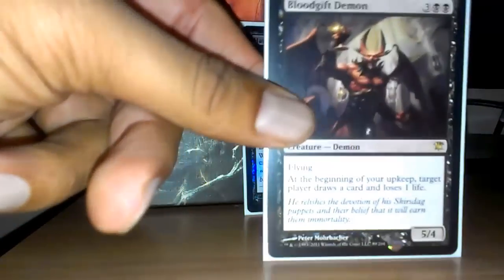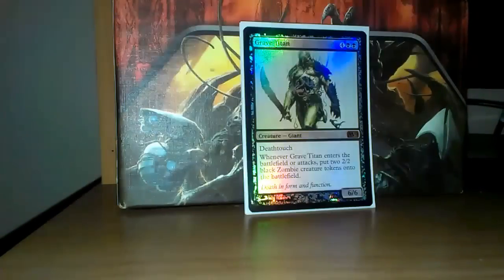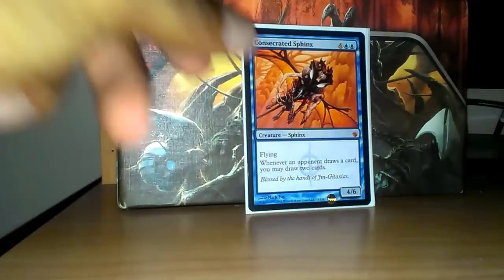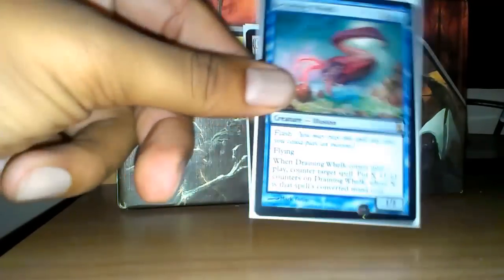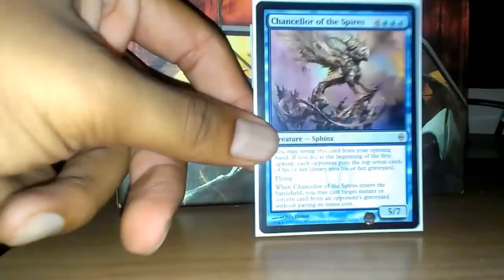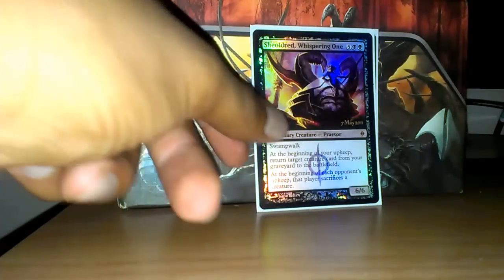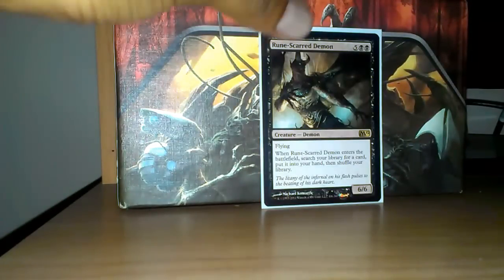Bloodgift Demon is another way I draw extra cards in this deck, same with Harvester of Souls. Grave Titan is just a really solid card with another enter-the-battlefield effect. Frost Titan, same thing. Consecrated Sphinx is another way I draw extra cards. Draining Welk is my other creature that counters spells. Duplicant — creature removal. Sphinx of the Steel Wind is just a really fun card to play; you get to use your opponent's spells for free when he comes into play. Sheoldred reanimates my creatures and forces my opponents to sacrifice their creatures. And Rune-Scarred Demon tutors when he comes into play.